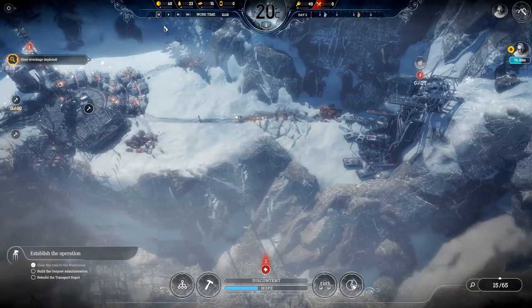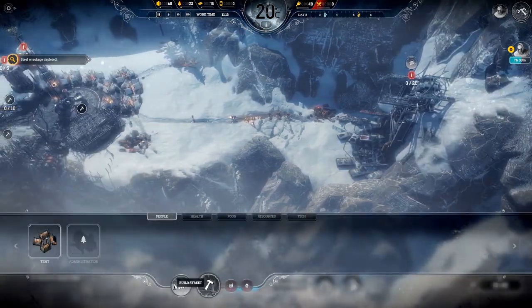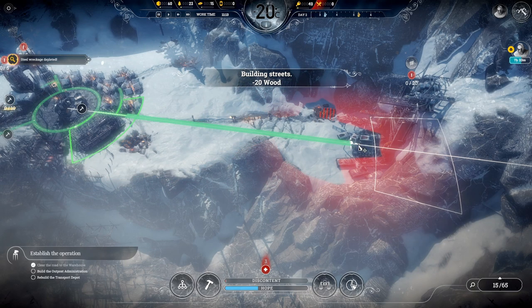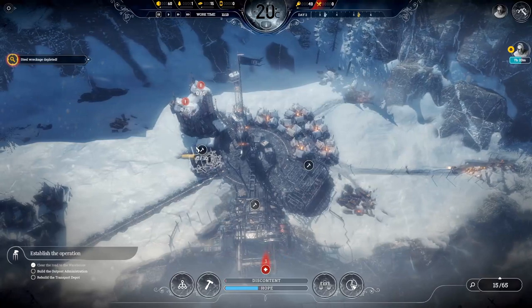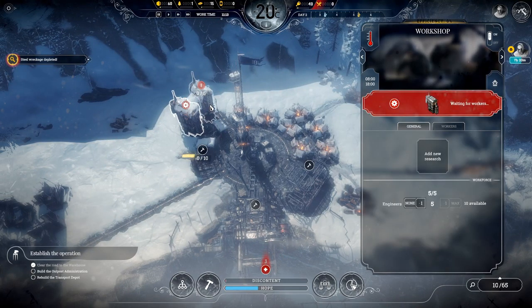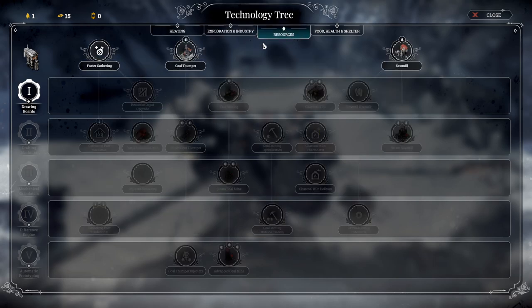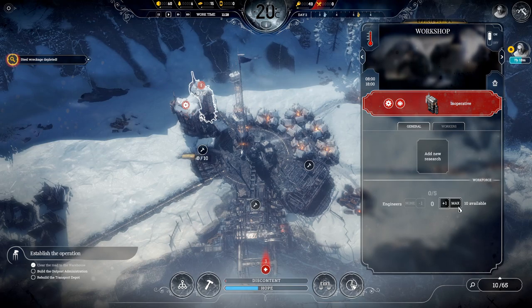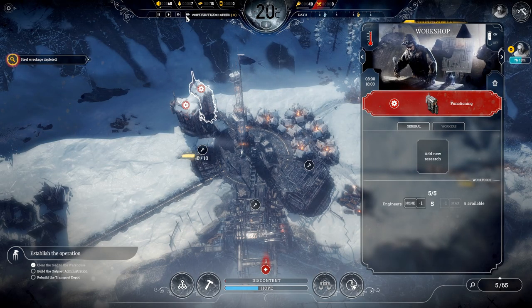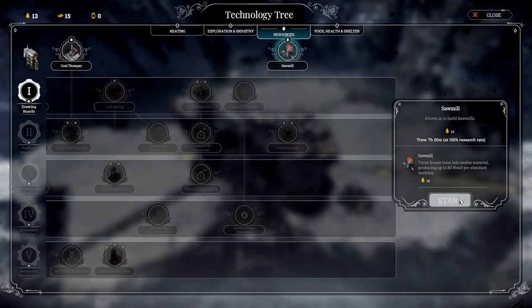The steel wreckage has been depleted now, which means we've got access to the army warehouse. We're going to build a road up to that, and our engineers are now free. We're going to stick a couple of people on here and start with the sawmill once we've got enough wood — we need 10 wood for that. There we go, fantastique.